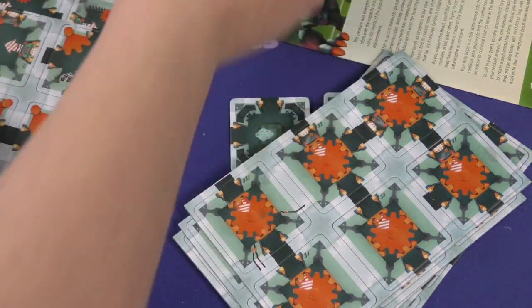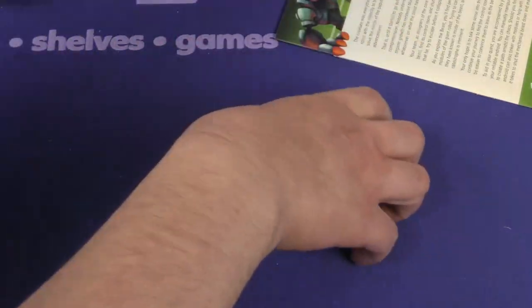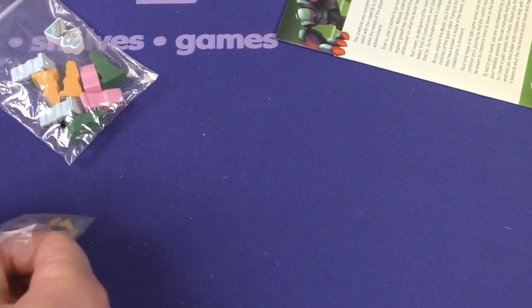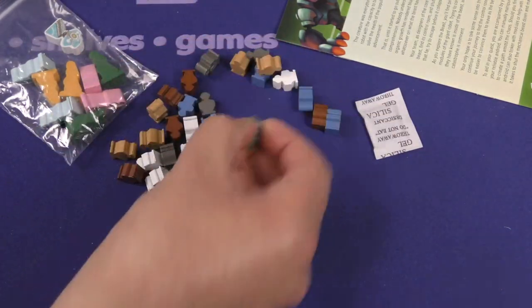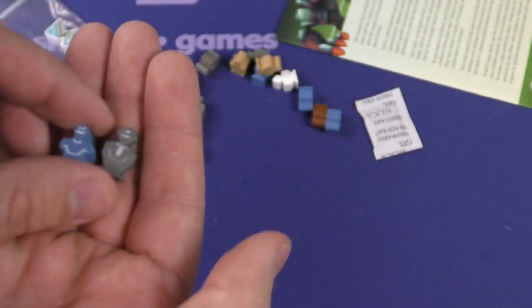If I were smarter I could actually know these things ahead of time — but we don't actually research things before we do an unboxing. We're just looking at them for the first time, same as you all. Hey, what do we got here? We got people — little screen-printed bits.